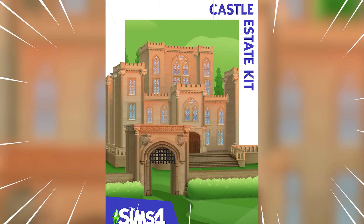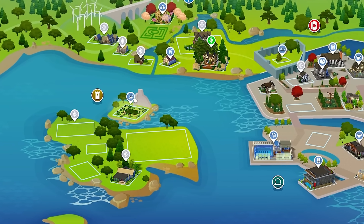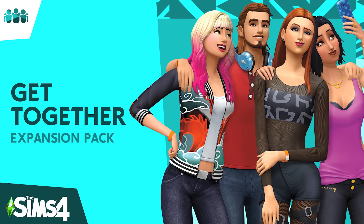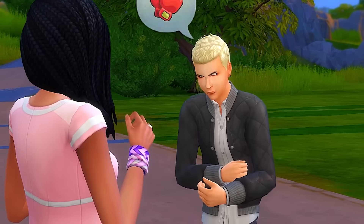I've been building a lot with the new Sims 4 castle kit recently, and the best spot to build with it, in my opinion, is right here in Windenburg, which comes with the Sims 4 Get Together. With Get Together, there are a bunch of clubs that your Sims can be a part of, and a lot of them seem to be based off stereotypes or cliques.